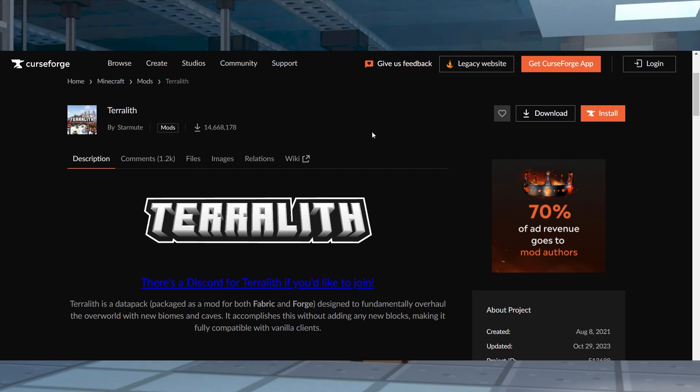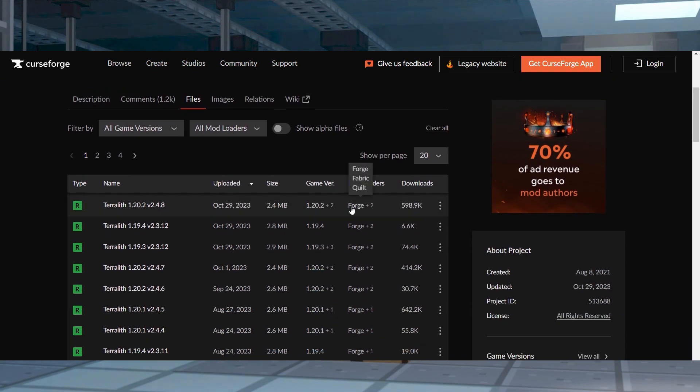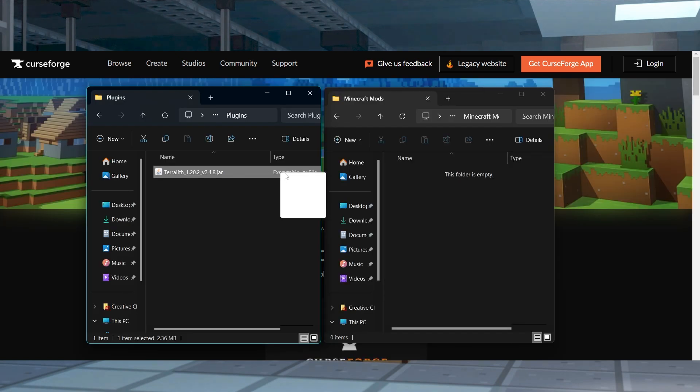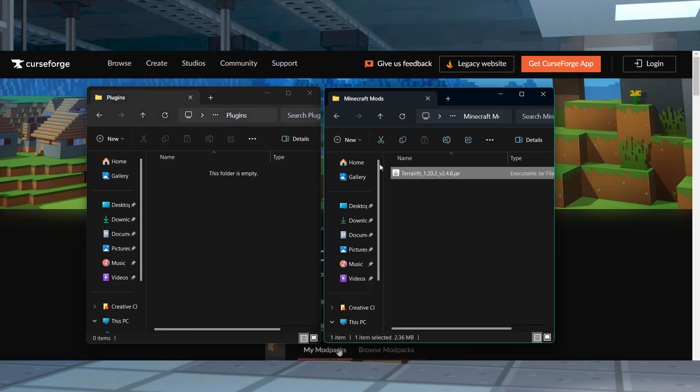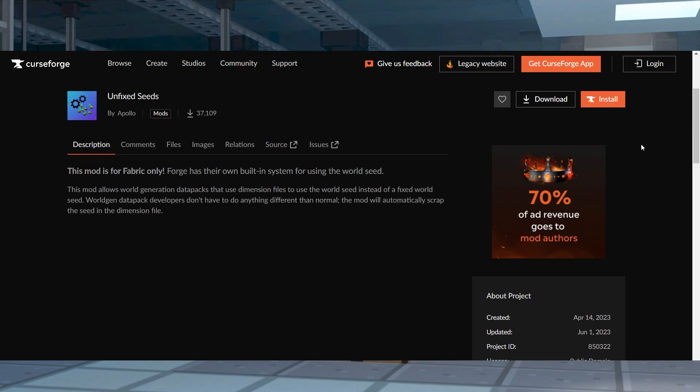To start the download, head to Terralith on CurseForge and then click Files near the top. After that, scroll down and find the desired game version, and then click the three dots to the right and click Download File. Save this somewhere easy to get to on your computer. Depending on your desired setup, like if you're running a Fabric game, you're also going to need to download CrystalLib, UnfixedSeeds, and Fabric API.